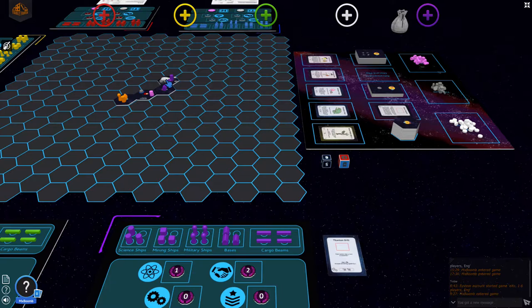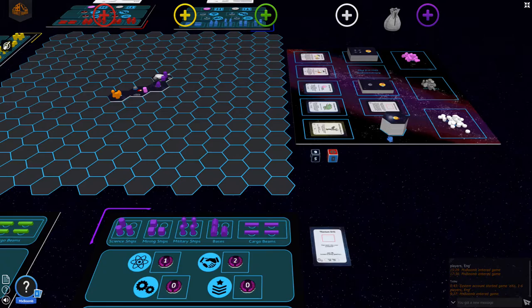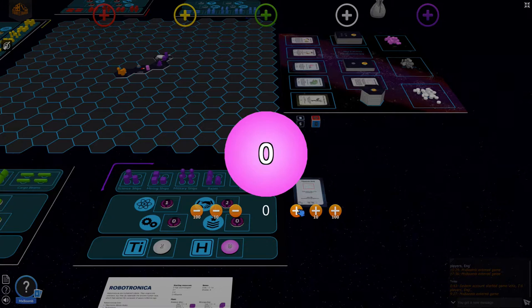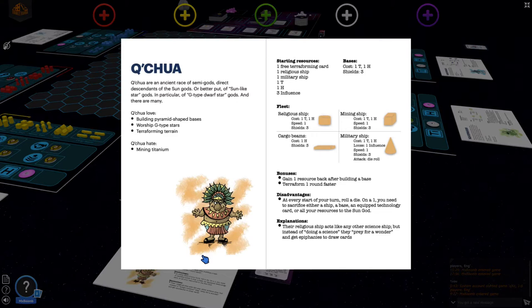As he ends his turn and starts harvesting, he can harvest two titanium tokens using the titanium drill, placing those two tokens back in the bank. He can also harvest through his home base tile, getting one of any resource — and he chooses to get two helium. With this, his turn has ended.